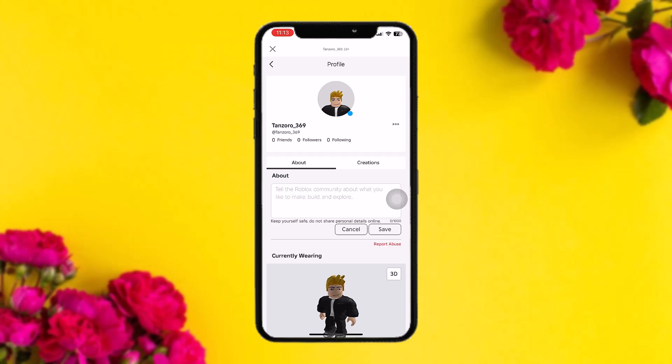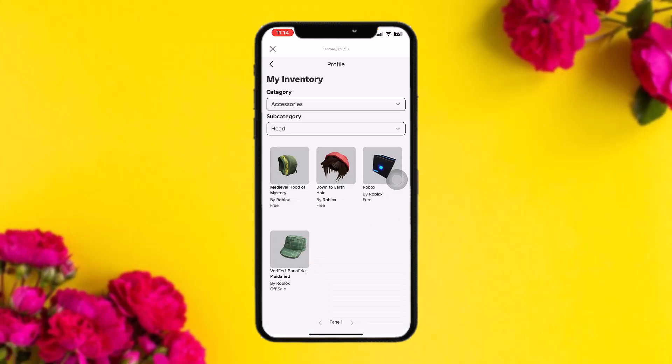To check your servers, tap on the three-dot icon, then tap on 'Inventory.' Once you're here, your servers will be displayed by tapping on the category option.